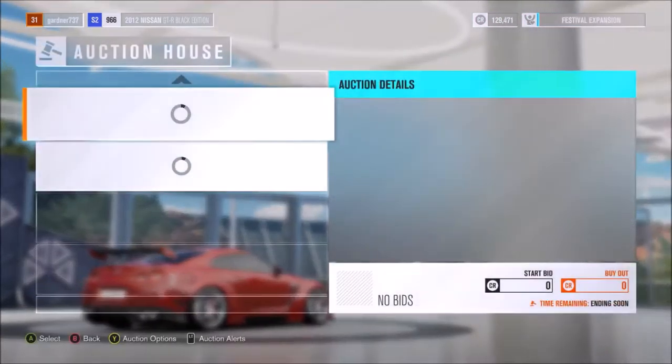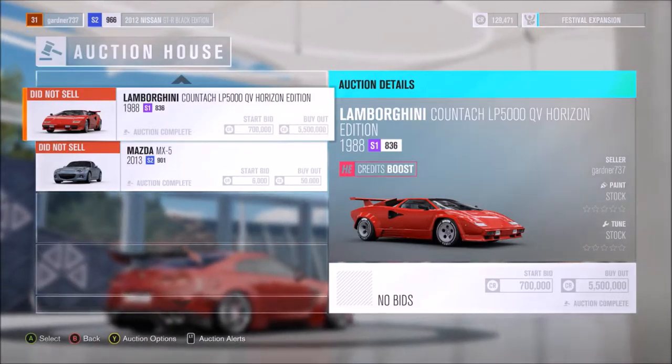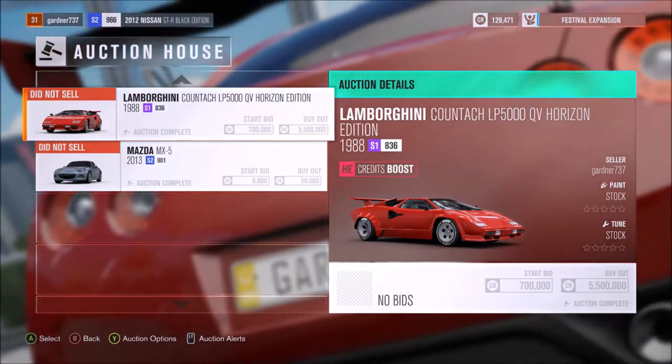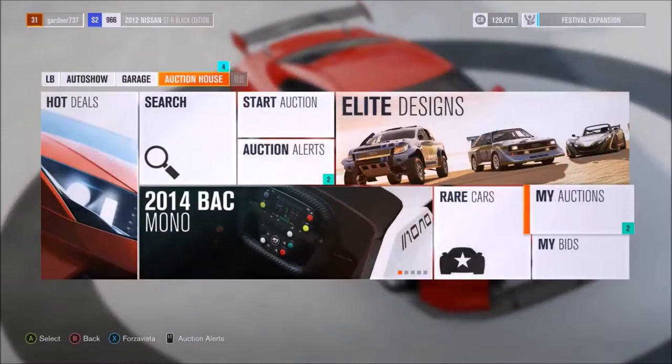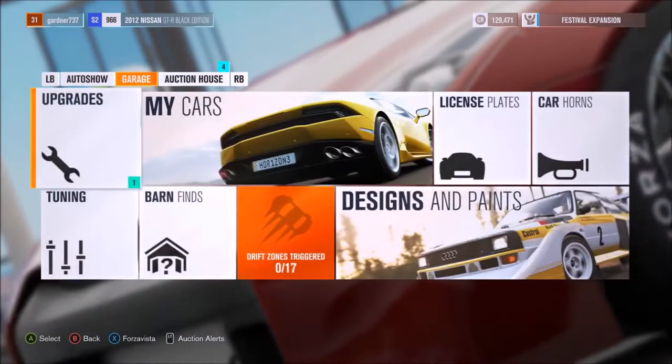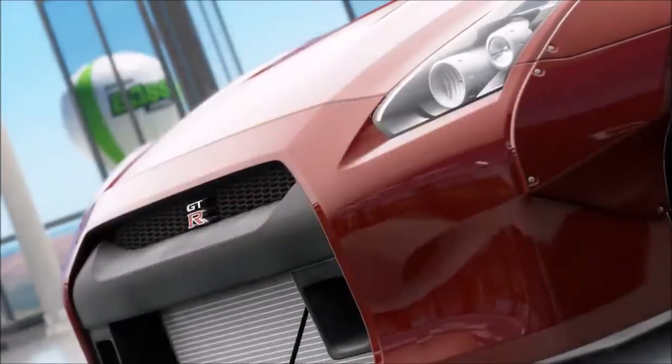I'm just going to quickly head over to my auctions because I was selling a bunch of cars. So my Countach didn't sell, neither did my pimped out MX-5. That's fine, I was kind of expecting that. But anyway, I'm level 31.